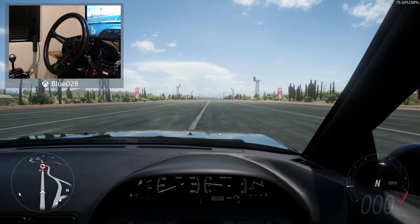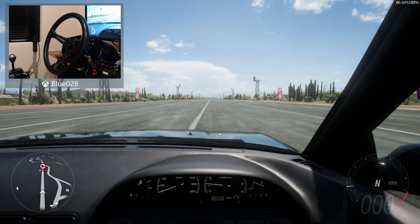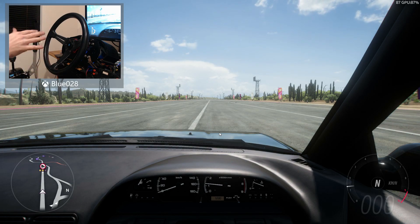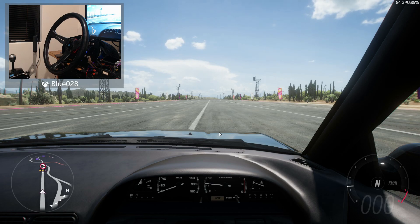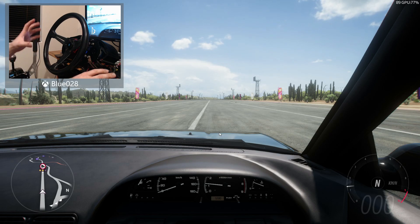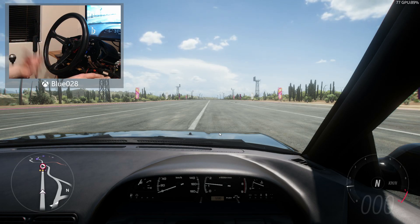Hey guys, welcome back to the channel. In today's video we're going to be looking at the differences between normal and sim steering on Forza Horizon 5. This is something that's let me down a little bit with this game because simulation steering doesn't seem to be removing the physics assists that are present in normal steering, which really doesn't allow you to fully control the car like I would like to.